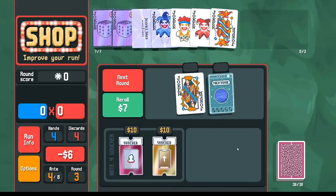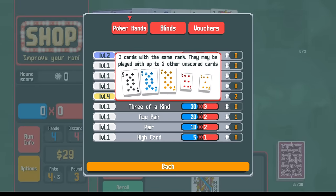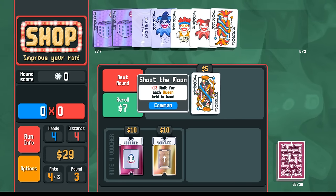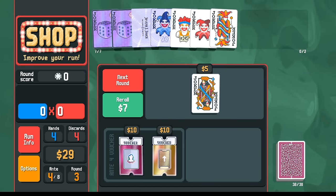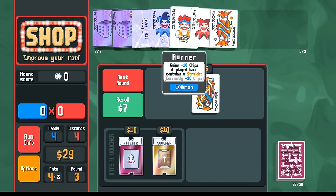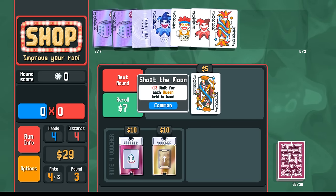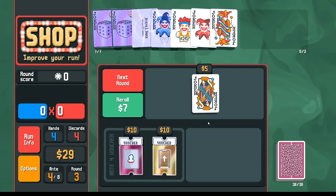We can take Neptune here — now our straight flush is worth more points. Would this be better than Steven? Remember, all of this mult is going to happen after all of the times twos from the glass cards. I haven't been playing straights for my Runner because I haven't drawn any straights — kind of disappointing. The Shoot the Moon — I could probably replace this Runner, but I don't think we need this. Let's go next and just save our money.